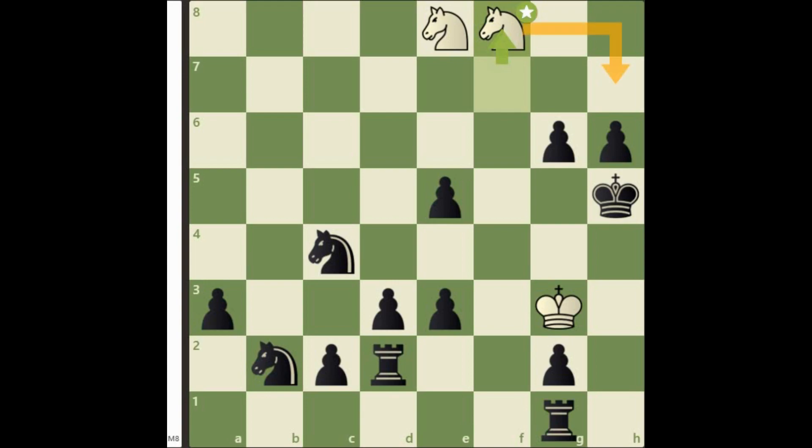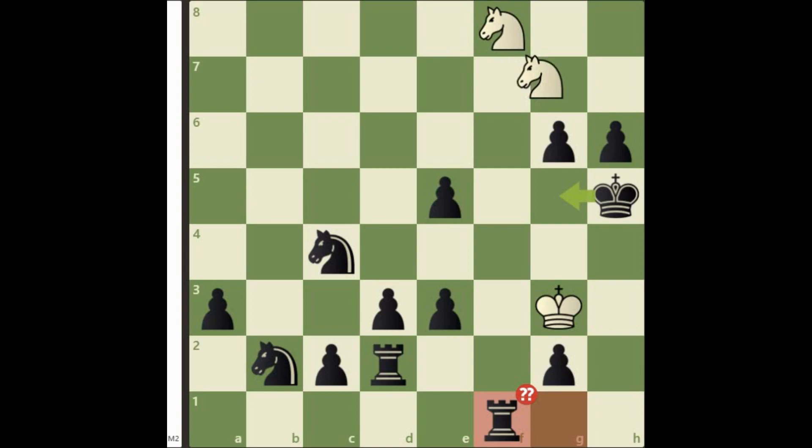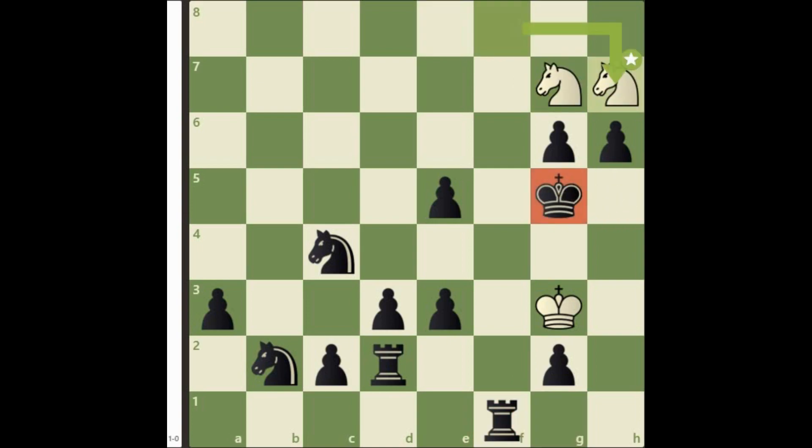With the knight promotion, we will be able to control the g5 square. In this position, rook f1 is not going to work, because that will lead to checkmate in 2 moves. Now you can easily understand why king g3 was a brilliant move. Because it blocked all the escape squares for the black king. How elegant.